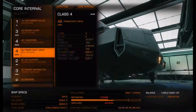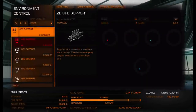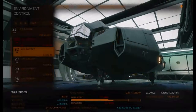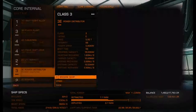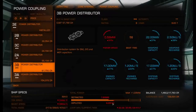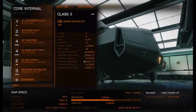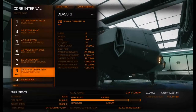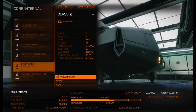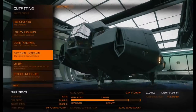You can also see we now have way more power because we got the bigger power plant. Life support, grab the 2D. As you look at the modules, you can see in the power area how each one affects your power. For the power distributor, go 3B — you can see in red it uses a little more power than the currently installed one, but that's fine because the power distributor pumps power into your lasers. If you leave the E-rated one, you're really going to regret it. Then 2D sensors.